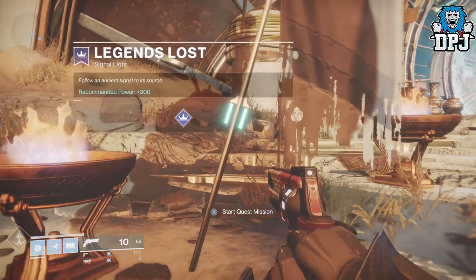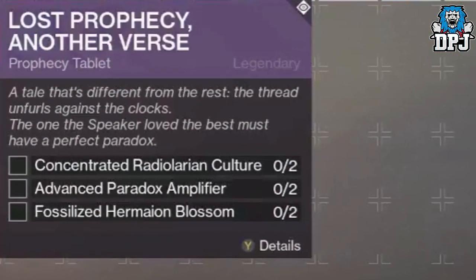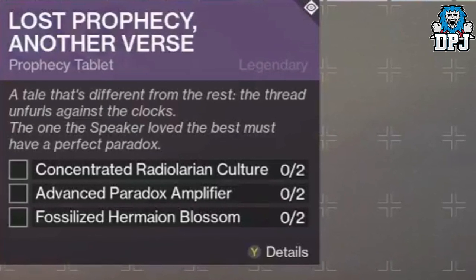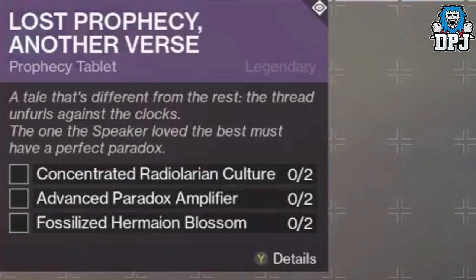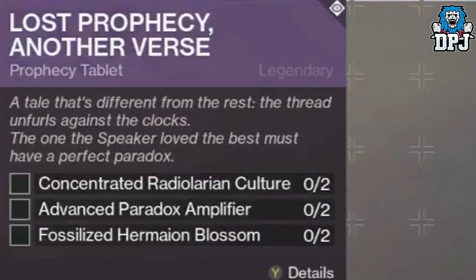Now once you've actually completed this mission, the next step is to get 2 advanced radio layering cultures, 2 advanced paradox amplifiers and 2 fossilised Hermaean blossoms. So the grind is pretty real here people, it really is.